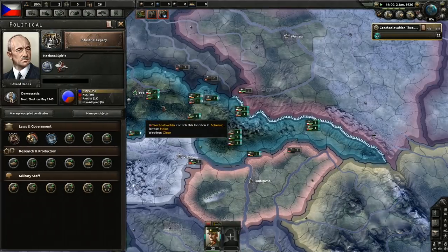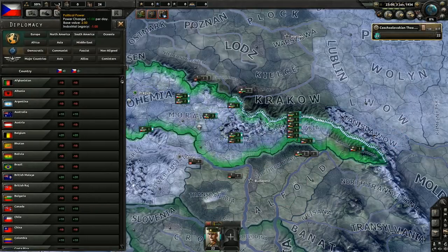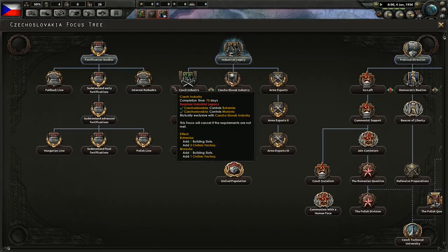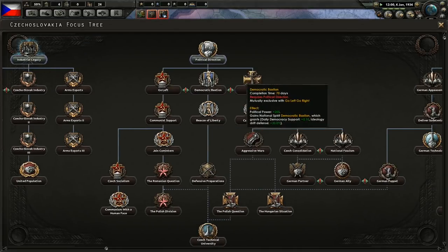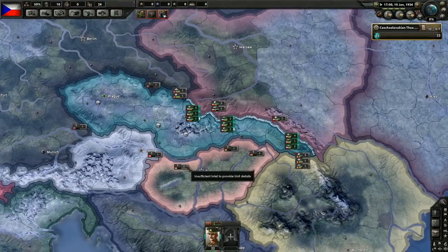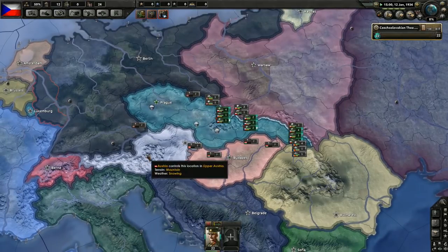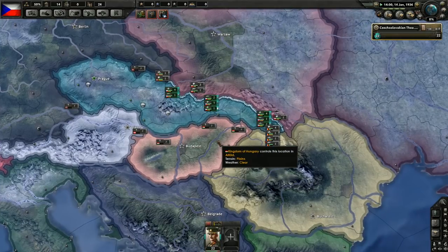Let's run speed 4 or maybe even speed 5 for a bit. We'll need some political power early on — once we get the industrial techs we can get plus 150 from that focus. We definitely want to get the German partner before Germany invades us. That's our best chance to survive, because otherwise we risk being 90% surrounded by the Axis if Germany takes Poland, annexes Austria, and Hungary goes fascist.